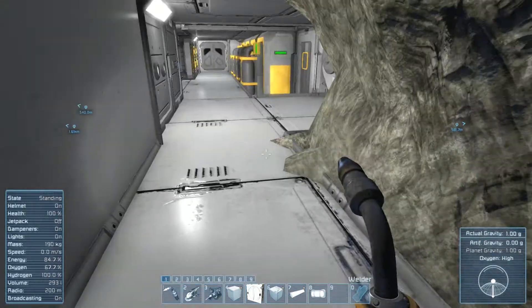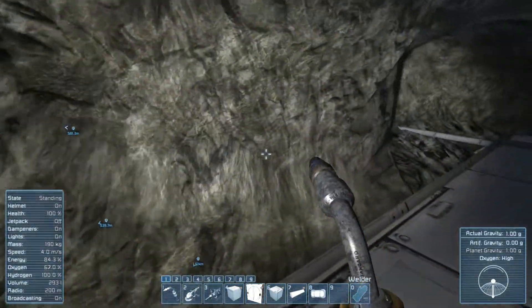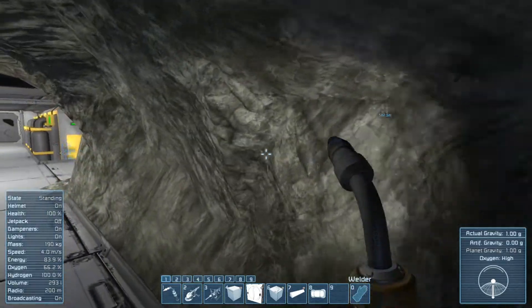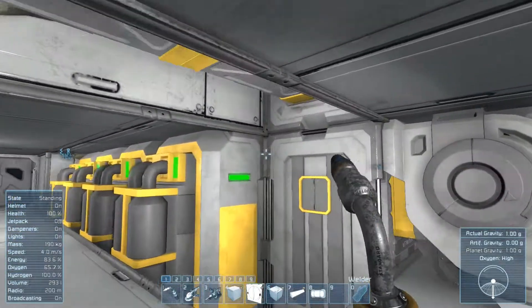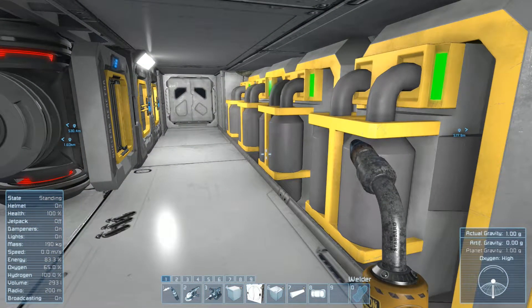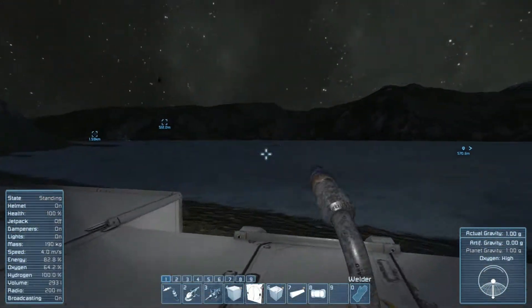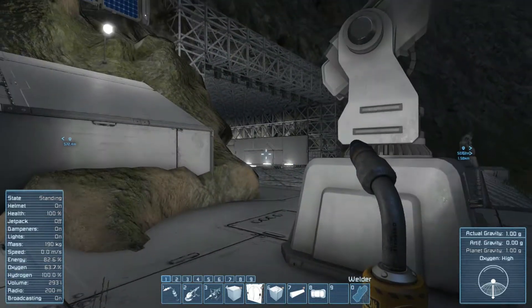I'm trying to figure out where I want to put the residence and storage area. It does make sense to put storage here where this stone is — basically hollow this out and put in probably four large cargo containers, which means we'll have to drill down a little bit and up a little bit too. That opens up a lot of space and puts us in line with the old facility, which I'm going to leave in place. The old stuff stays as fallback in case something happens to the hangar, since the hangar is more exposed — it would need multiple direct hits to destroy the old section.